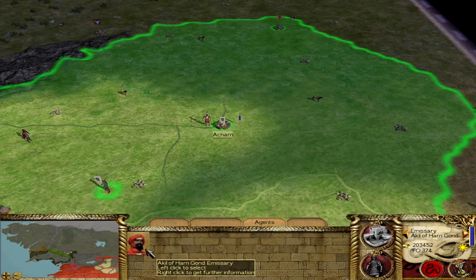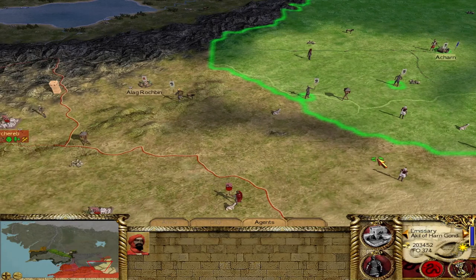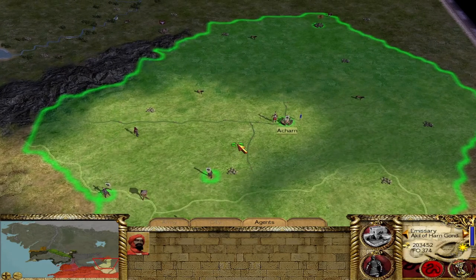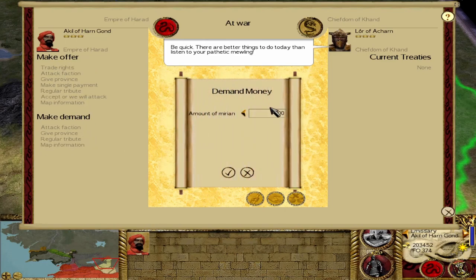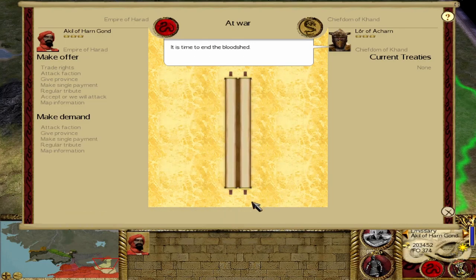We could make even more money, so let's try to get peace with Khand. We've got a decent emissary — I believe it simply makes bribes cost less. Since we don't share a border anymore, let's ask for a ceasefire and some cash. We'll try $10,000. They'll give half of it — we'll take it. So we've got a ceasefire with Khand now.